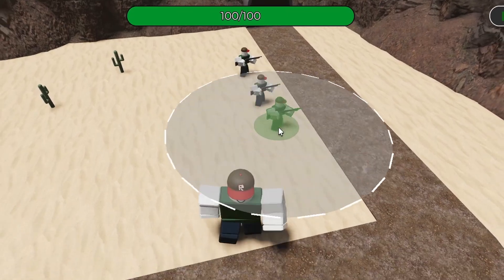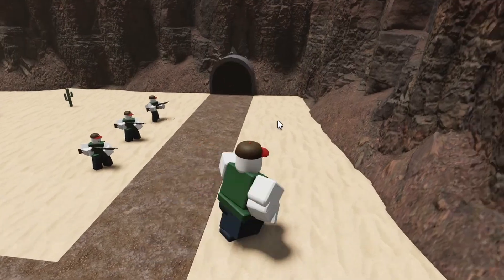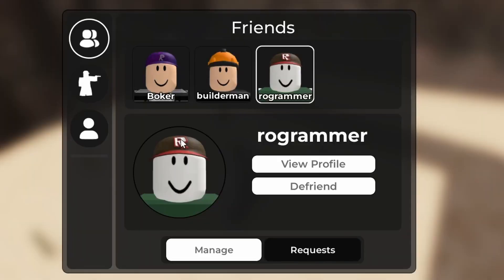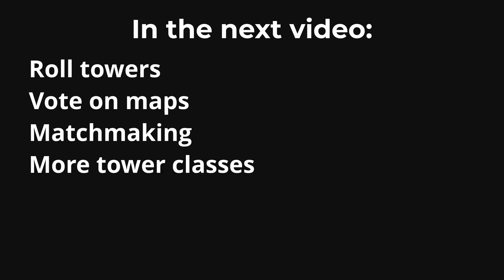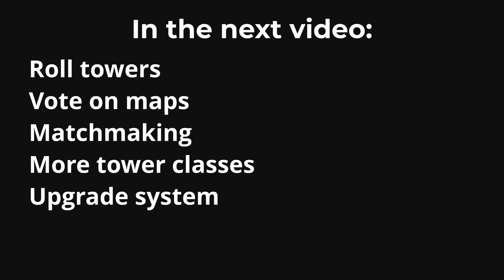So after two months, I've added a new class, five new menus, a secure tower system, and an entire friend system. In the next video, I have to add the ability to roll towers, vote on maps, add matchmaking, add more tower classes, and add an upgrade system to the towers.